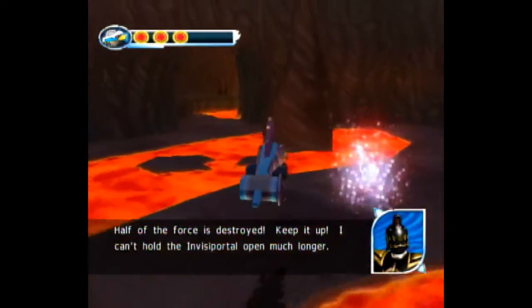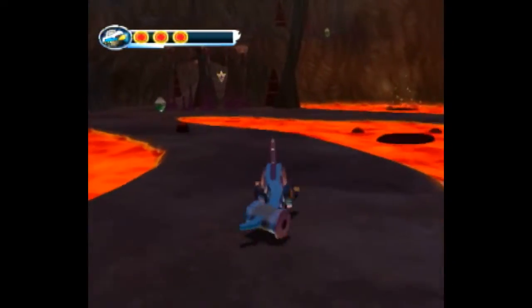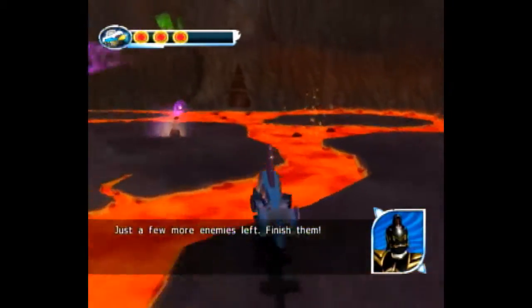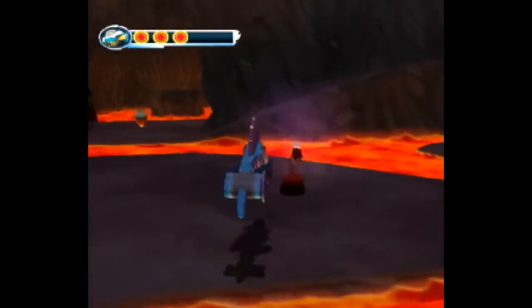As soon as the Tricera has one hit left, I like to switch to Demetro. Since he has a long jump, you can run into these enemies and not get hit — it does not take damage. So you just want to run into these enemies like that.